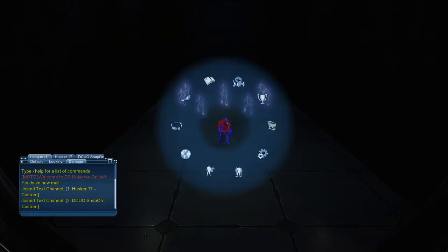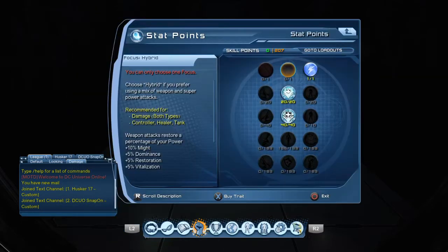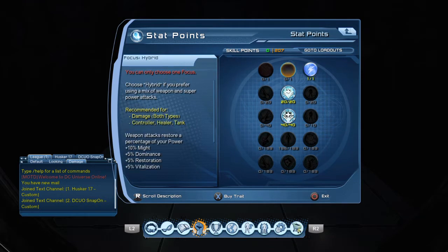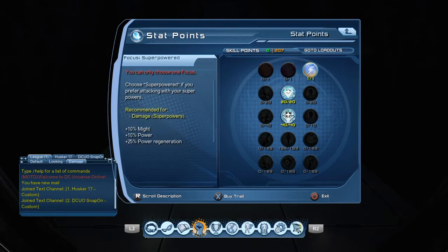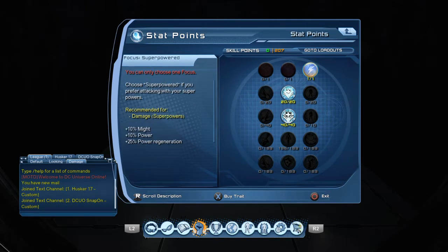On this healer I only have 207 skill points. I went super powered instead of hybrid. I put 20 in the healing chance, 40 in the critical healing magnitude, and then the rest in restoration, which is 136.